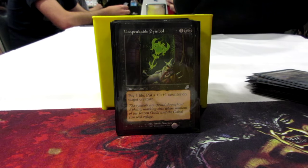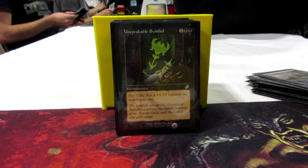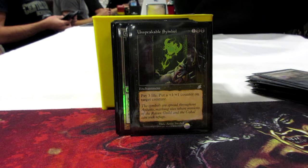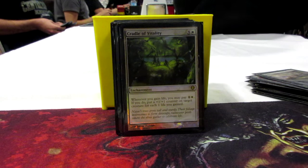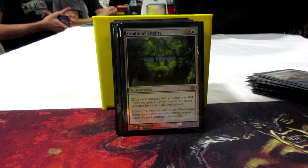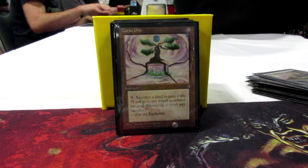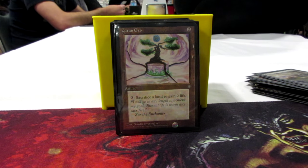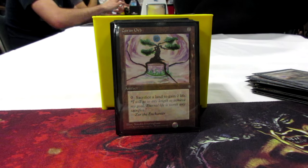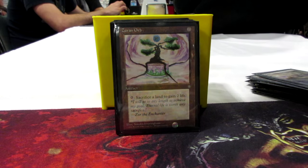On to some better ways to pump up Karlov. Unspeakable Symbol — you pay 3 life to put a +1/+1 counter on. Go ahead and pay all your life if you can get through with Karlov and knock out a player. If Karlov has lifelink you're going to gain back most of that life. Cradle of Vitality is a 4-drop enchantment — whenever you gain life, you pay 1 colorless and 1 white, and put +1/+1 on target creature for each 1 life you gained, which is great for Karlov. Zirin Orb costs 0, and I love things that cost 0 — sacrifice a land to gain 2 life. If you only have one player left, stack all your lands and make Karlov +2/+2 for each land you have, so 6 lands means +12/+12.